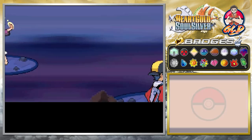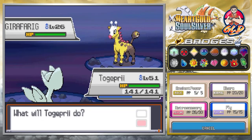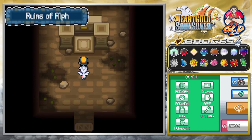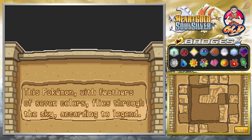Okay, so here we go taking on Psychic Nathan, and he'll be coming out with this giraffe rig. Let's go with an ancient power - finish that guy off. Yes, we are super powerful and Nathan has nothing against us right here. Let's go right inside right here and figure out this puzzle. This Pokemon with feathers of seven colors flies through the sky according to legend. Many of you guys already know - it's our good old buddy Ho-Oh.